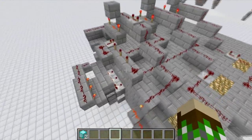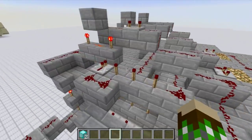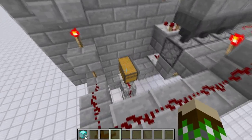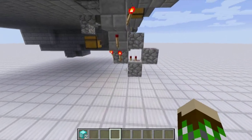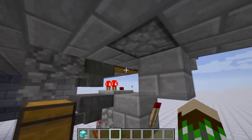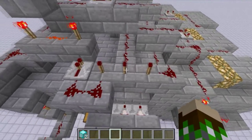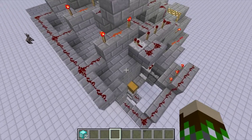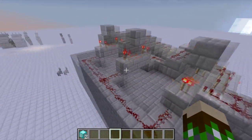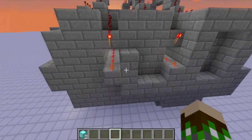The reason we have all this other redstone in the way is that we can't just have the torch power the piston directly. We don't want people to push a button and have the animal drop without paying. We only want the animal to drop if they've put a diamond block in the chest. I've built several AND gates here — when one of the selection torches is on AND the diamond is inserted, both signals combine to allow the animal to drop.